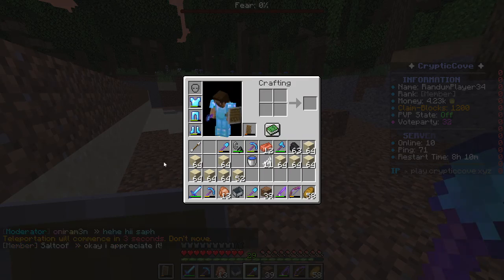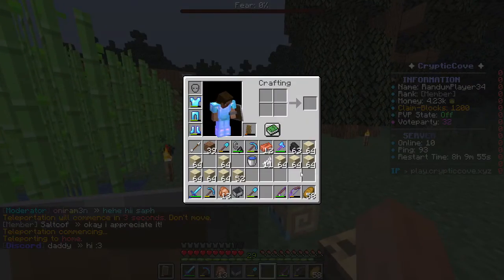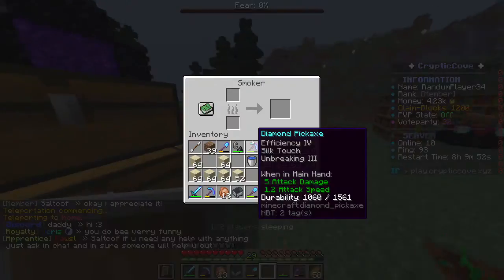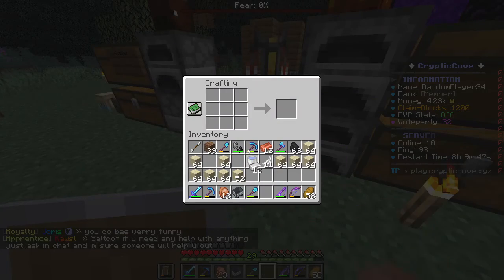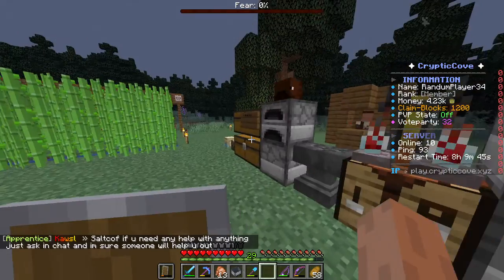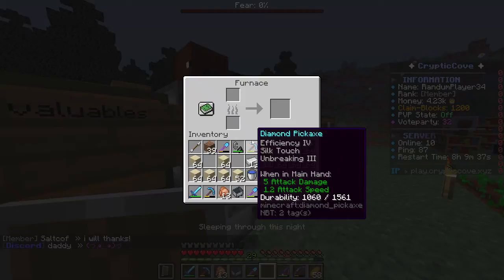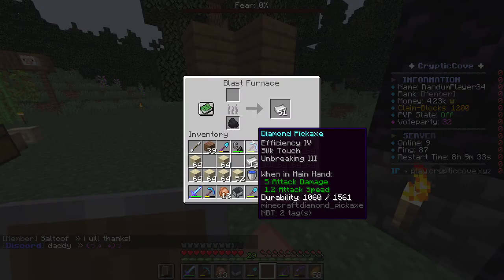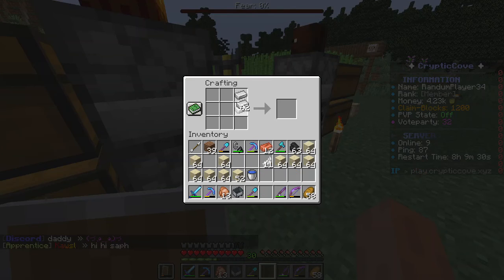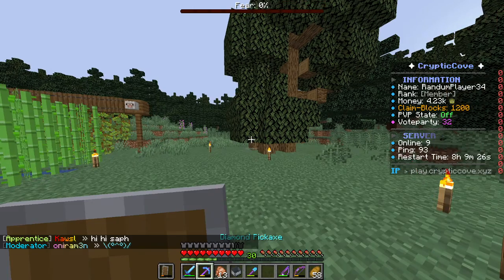I got this much sand from that little area. I want to make an automatic smelter, so I'm gonna have to use some iron. I won't have enough iron - I really need an iron farm. But I had iron smelting in the blast furnace over here. Exactly a stack of iron. I only need three hoppers, but I don't have enough wood, so I'm gonna have to chop down a tree.